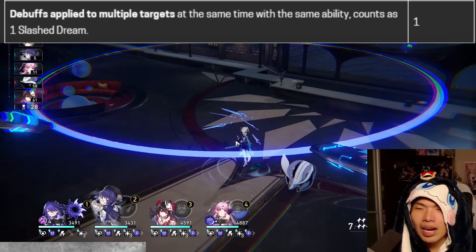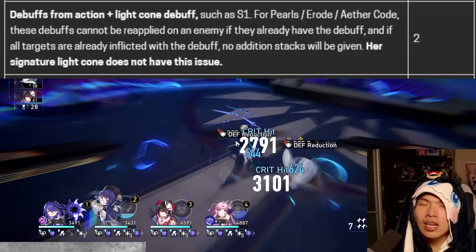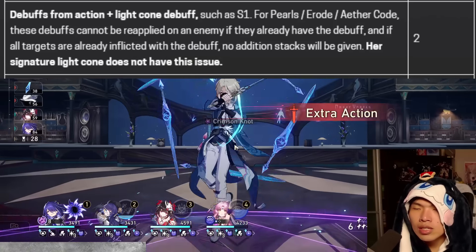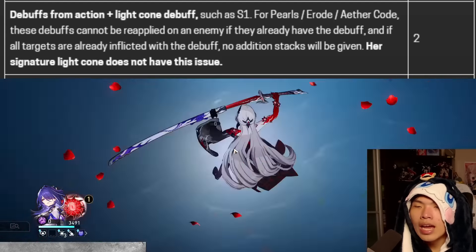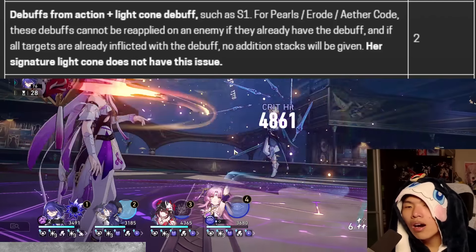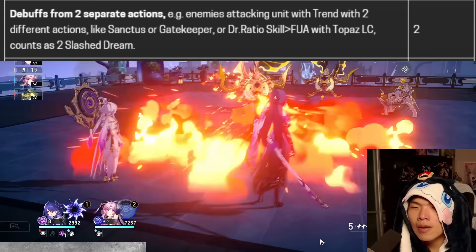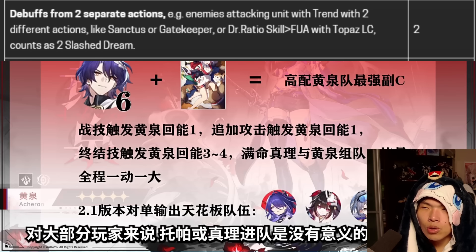Debuffs applied to multiple targets simultaneously using the same ability — such as Pela's Ultimate — only count as one Slash Dream. Debuffs from an action plus a light cone debuff, such as Acheron's signature light cone, count as independent stacks — so using Slash Dream with her signature equipped applies two different debuffs and two stacks. However, for light cones like Resolution Shines, Silver Wolf's light cone, or Kafka's signature, debuffs cannot be reapplied if the enemy already has them — Aether Cold, Erode, and Defense Down from Resolution cannot stack. Debuffs from two separate actions, such as enemies attacking a unit with Trend with two different actions, give Acheron two Slash Dream stacks.